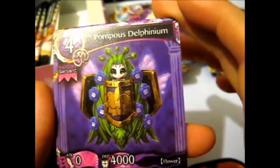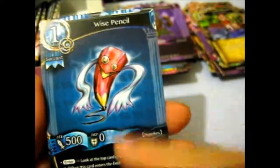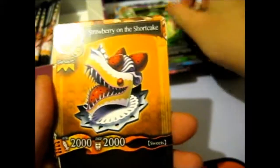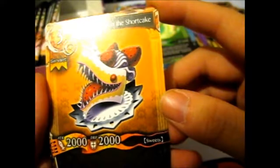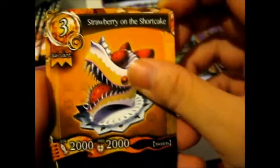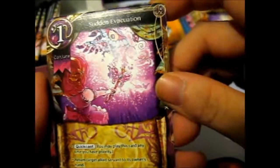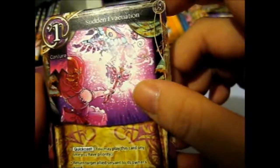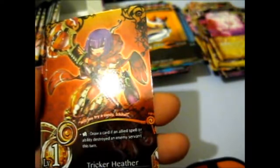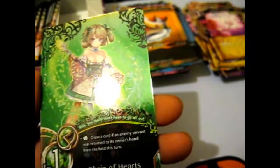Pompous Delphinium. Wise Pencil - I would go more with the Brain Sharpener but this is Wise. Harpy, Strawberry on the Shortcake - well that is a creepy shortcake, that's for sure. Evaporation, Sudden Evacuation - yeah I did read it right. Tricker Heather, Kaya Tomari, and we have Chain of Hearts, Haruka Yanase.